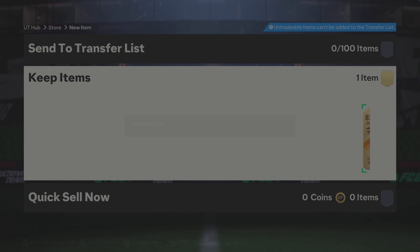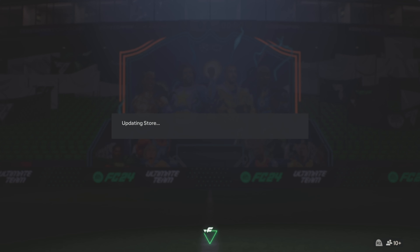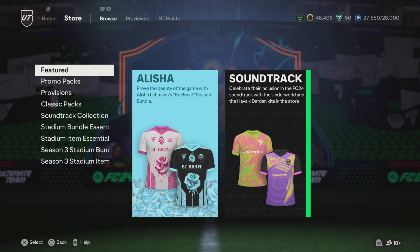I think these packs were actually decent guys. We did get in-form Haaland and we did get a walkout Modric, so yeah, it wasn't bad. Let me know what you think of the packs down below. If you're new here, like and subscribe. Thank you guys for watching, and I'll catch you on Friday where Team of the Year drops — Team of the Year is out this Friday, really looking forward to it. Peace guys, have a good rest of your day!